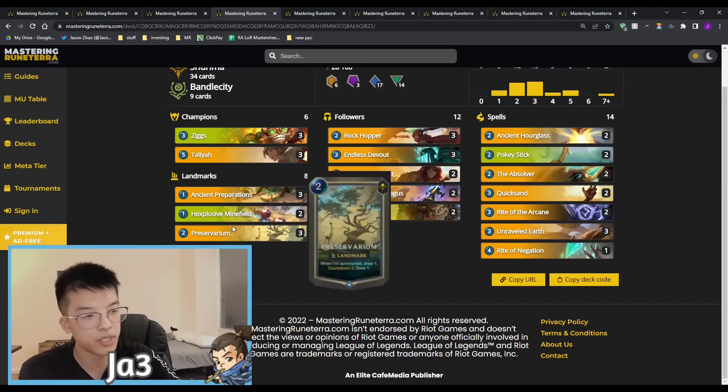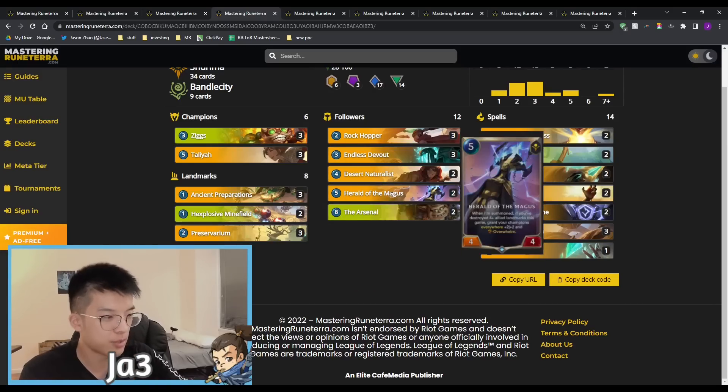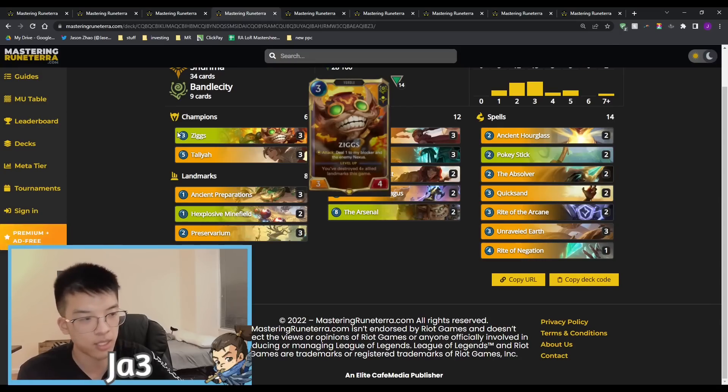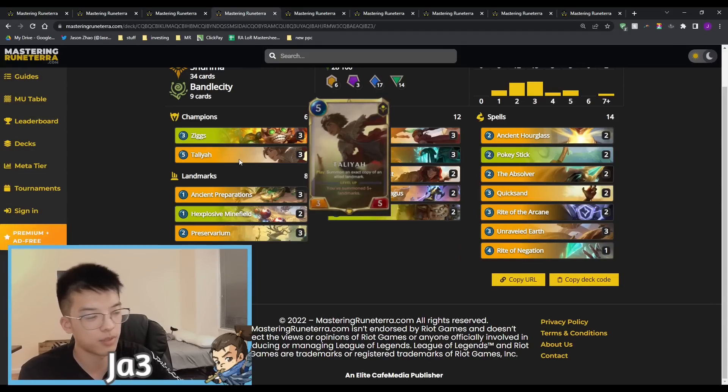The ability to threaten open attacks with leveled champions in conjunction with either Absolver or Overwhelm from Herald of Magus just makes the deck an absolute threat into decks that can't punish at fast speed. For other mid-range decks, Hex Explosive Minefield is one of the strongest development punishers in the game — being able to burst stun at slow speed is a bit of an oxymoron but it works. The deck has super strong finishers with Arsenal, Herald of Magus, and Absolver — granting our champions Overwhelm at burst speed, especially when Taliyah and Ziggs weaken the opponent's blocker to let them through for a lot more damage. We also have burn from leveled Ziggs and Taliyah as well.